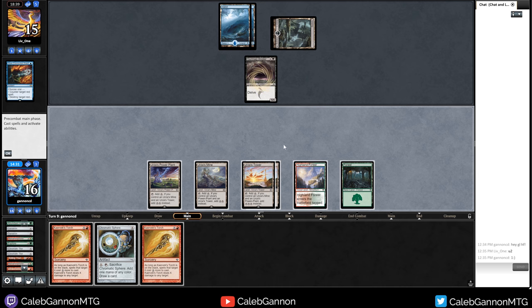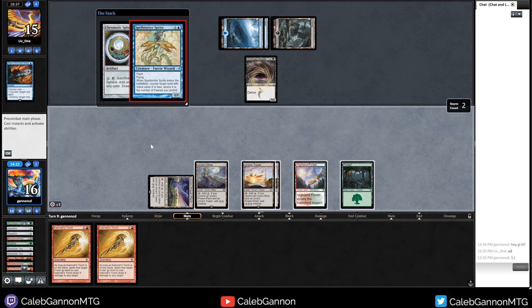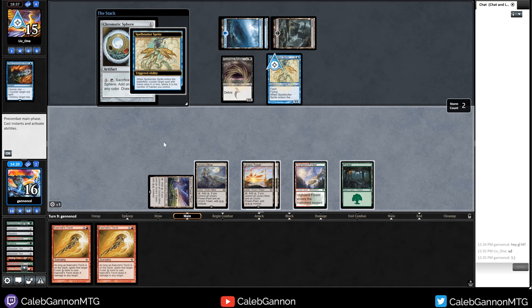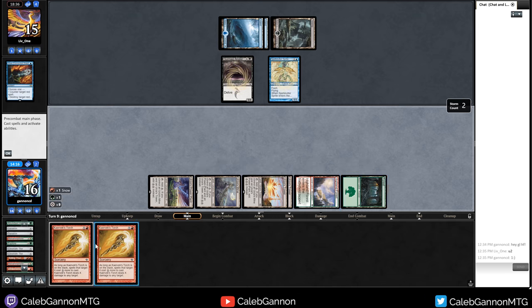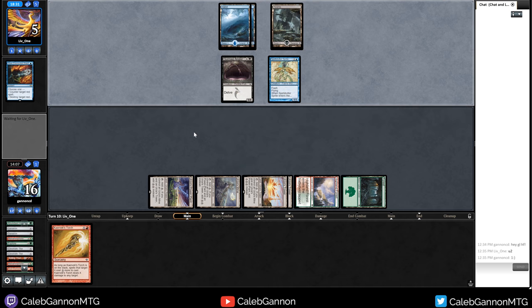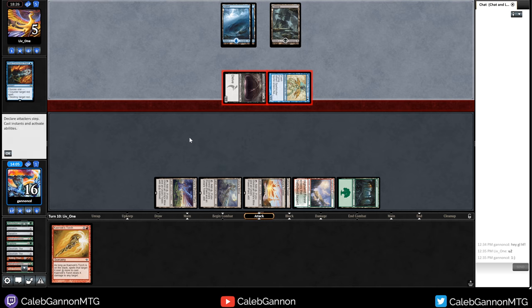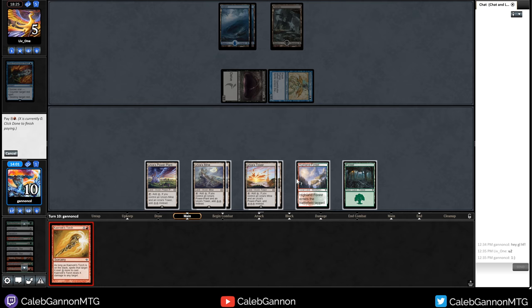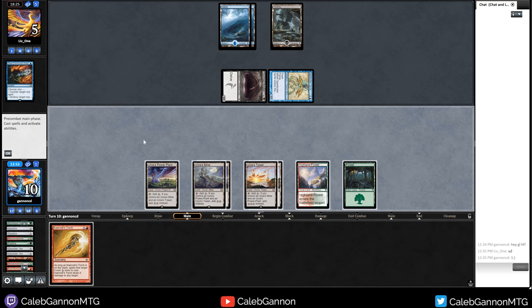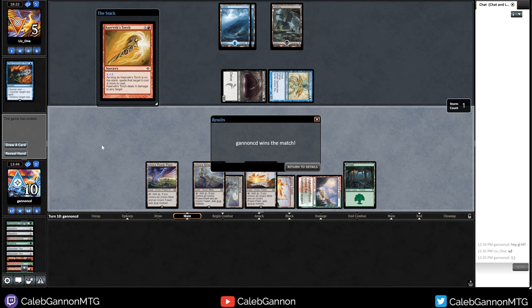I can hit them for eleven. Chromatic Sphere for red - wow, they had another Sprite! Well, looks like we're just going to go for it - four to two for ten. They need another Blue Elemental Blast - they've used two of them. Torch you for five. They can't counter spell. We did it! Take that, Delver! Oh my gosh, that was glorious - see you guys next round.